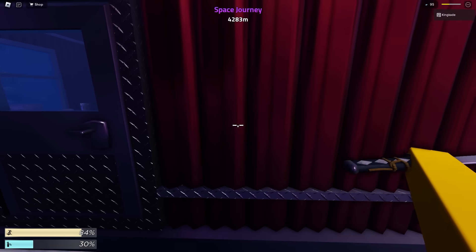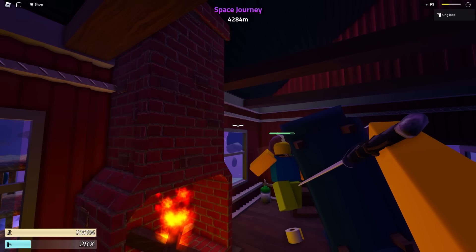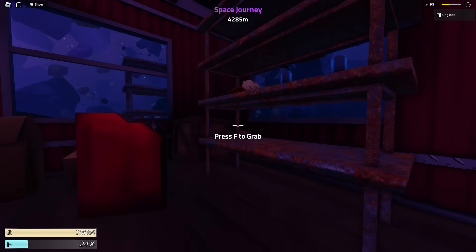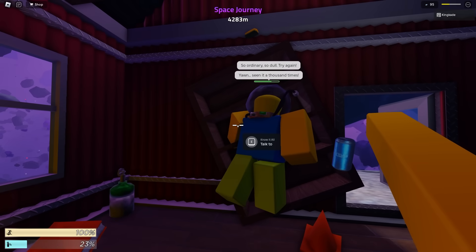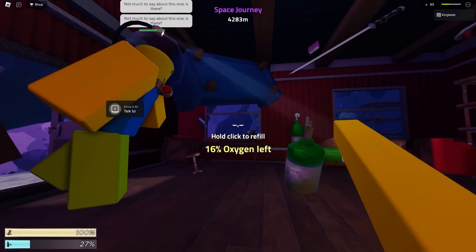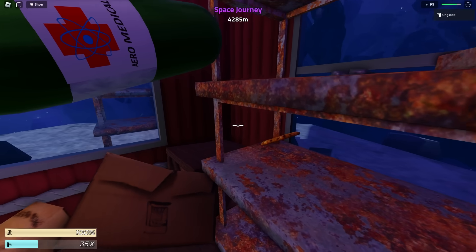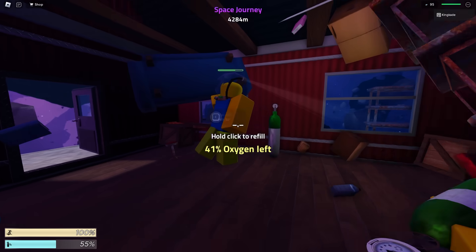He doesn't look like he has any weapons, so hopefully he doesn't kill us. Let's go inside and see what he's doing. I think he's just chilling here and it looks like we can actually talk to him. He says bring him something or be gone. Let's try bringing him maybe one of these things. He's seen this thousands of times. He doesn't really say much — he's just telling me to bring things to him. Let's eat this food so we can heal up, then loot this place and leave. He doesn't really have too much to offer anyway.